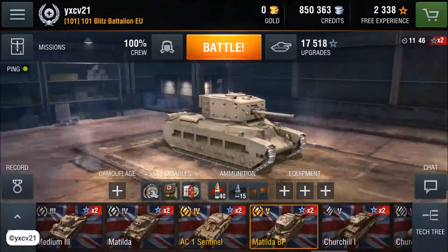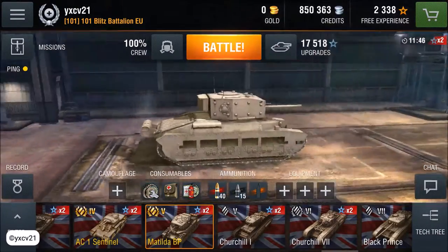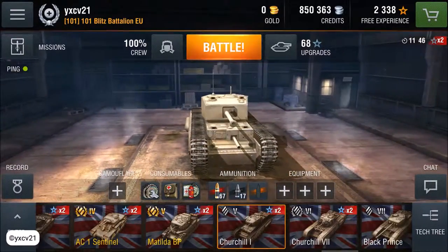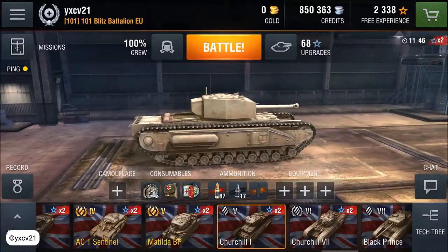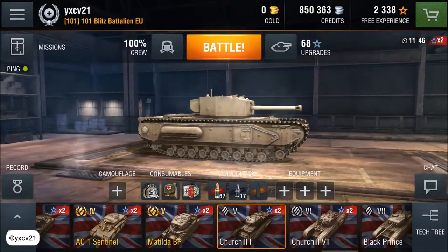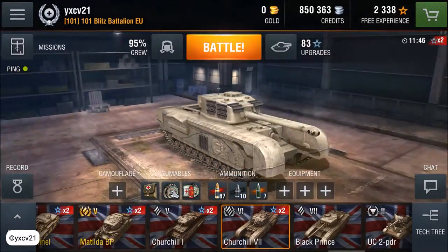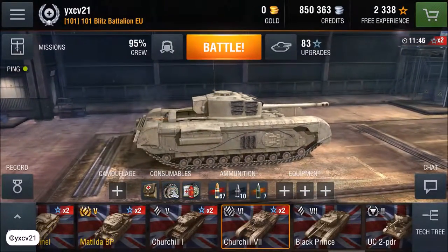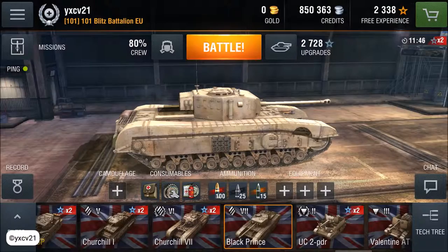The Matilda Black Prince — that's a beast, so fantastic. Then the Churchill 1 — you need to have the best gun you can get, then it's so good. Same with the Churchill 7. They have armor by the tracks that's much better than the Black Prince.